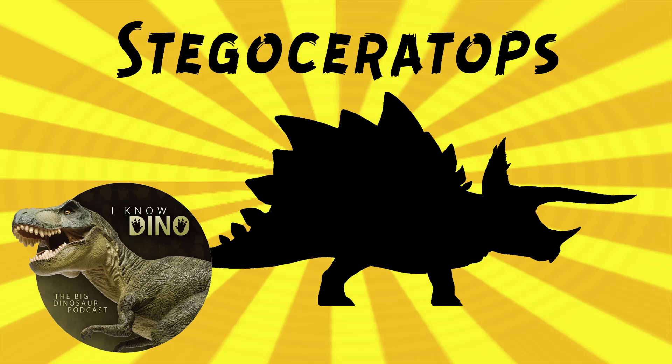It could have saved the day from all sorts of other different things — it could have made it a Giganotosaurus or something. But we'll just see what happens with Rexy in Dominion. So the name Stegoceratops means 'roofed horned face' — makes sense. Stego from Stegosaurus and Ceratops from Triceratops.